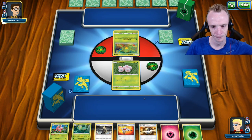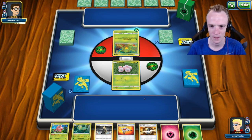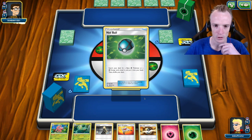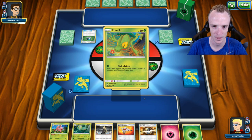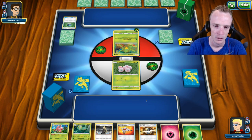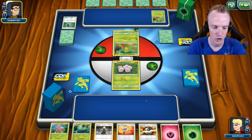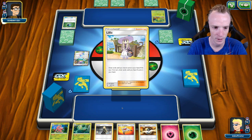It's Treecko up front. If it's a Mirror Match, I am going second, which isn't ideal. He's chucking the Energy onto Treecko — going with Double Treecko. It could be a Sceptile deck, the Sceptile GX version. He's got Life Forest, so I can take advantage of that while it's in play. I'm not going to be attacking next turn anyway, so that doesn't really bother me.